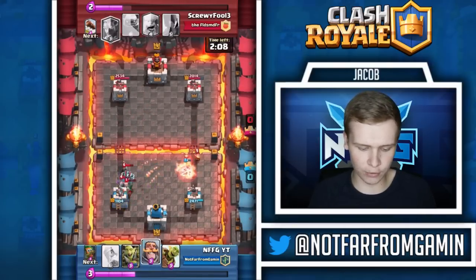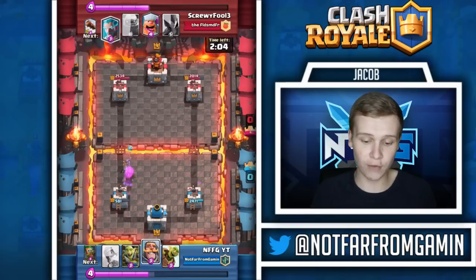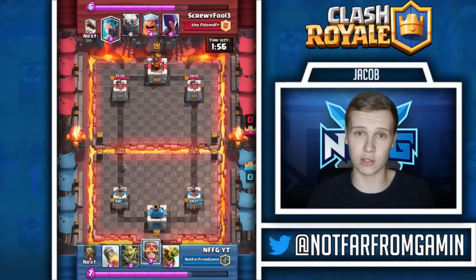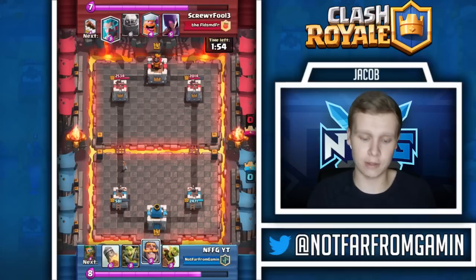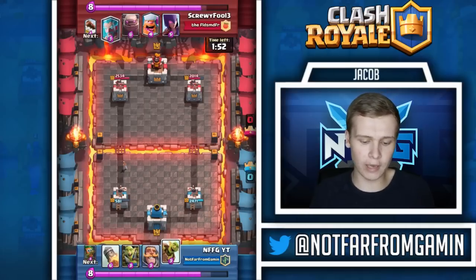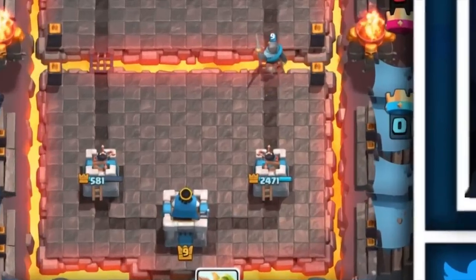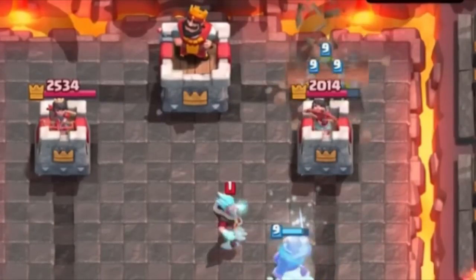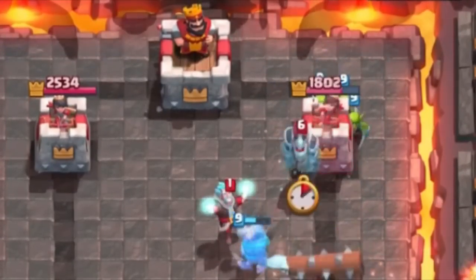He's going to send those fire spirits in and basically take this tower all the way down to 581. We didn't give up on that tower and that's good - you never give up on a tower unless it's going to die completely, then just let it go. We're going to hit him with a tricky barrel - this is a fantastic example of a tricky barrel. He's going to miss right there and he knows he messed up.